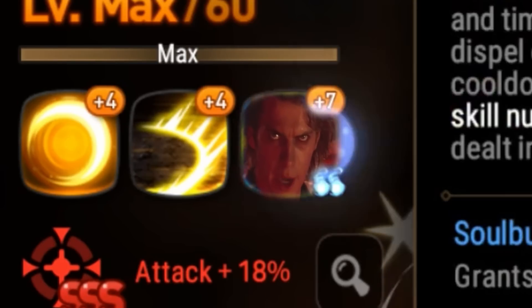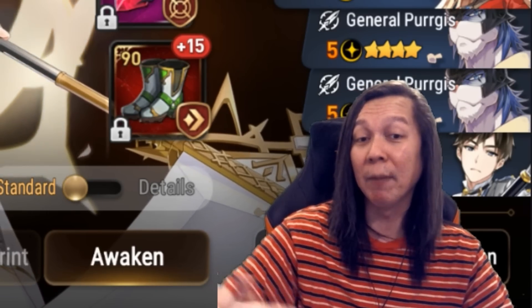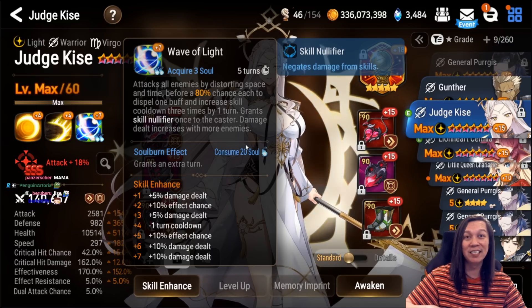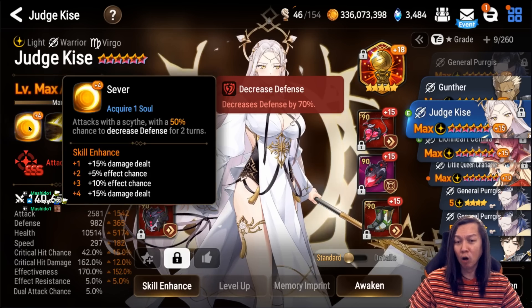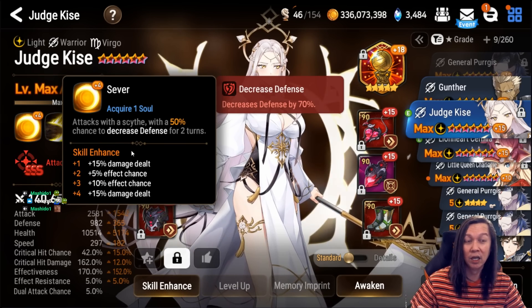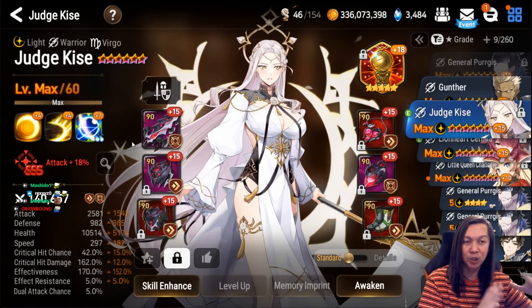People underestimate Judge Kise a lot. She resets enemy skill cooldowns up to three turns — that's huge. It basically renders your enemy team pretty useless. She also comes with a defense break on skill one, so that's going to help you do more damage as the match goes on.